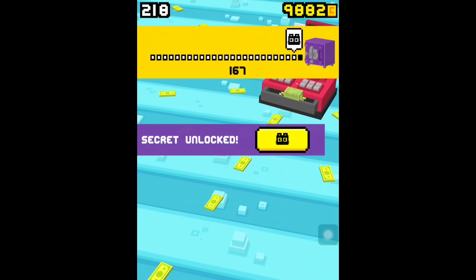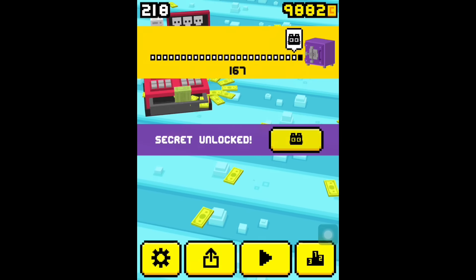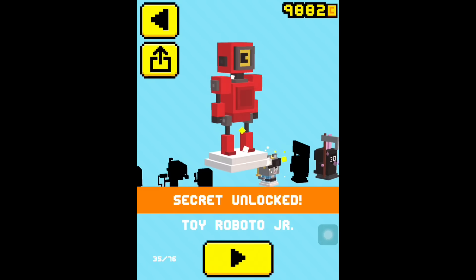Here is one other feature: when you unlock a new character, you have to tap a button now. Secret unlocked and we got the Toy Robot Jr.